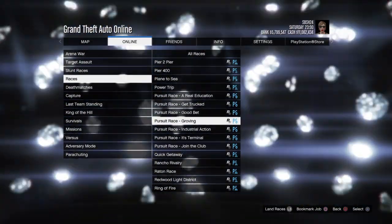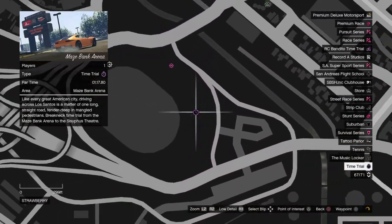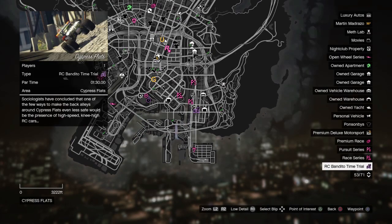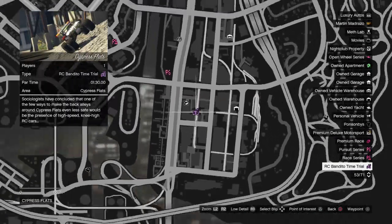For this week our normal time trial is Maze Bank Arena, which is one minute and seventeen seconds. Our RC Bandito time trial is Cypress Flats, which is one minute and thirty seconds.